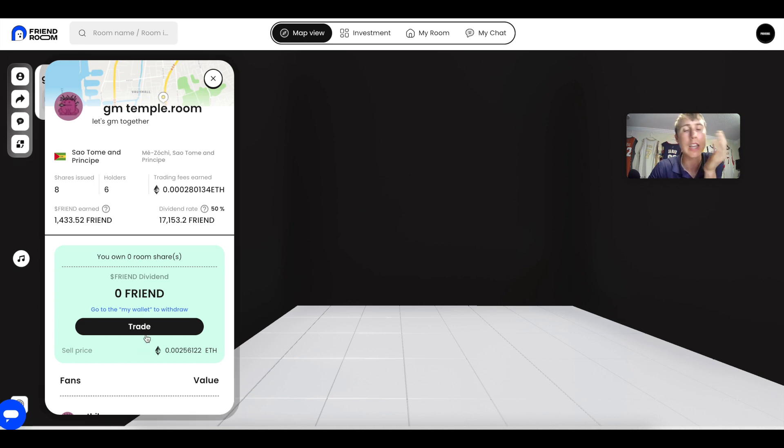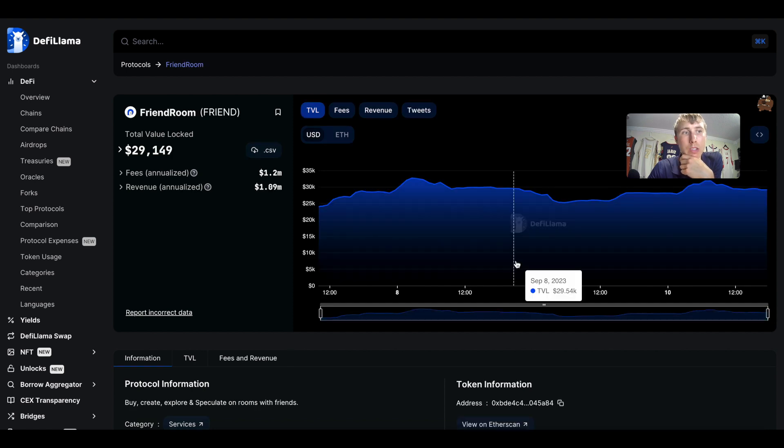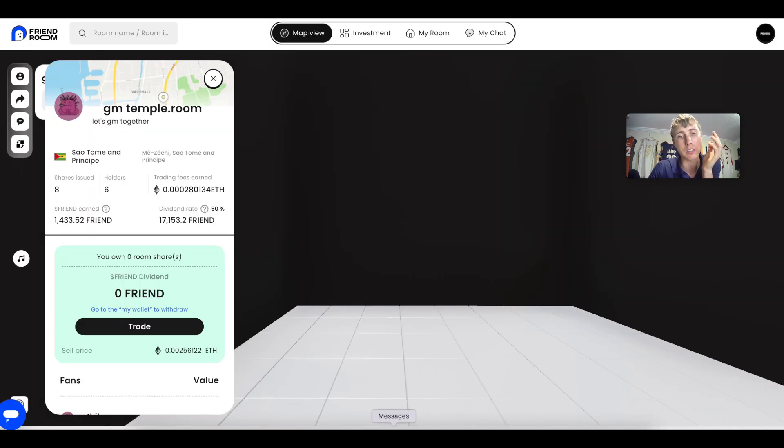This is on Ethereum network so factor in gas fees. Obviously if this game gets bigger, today's prices could be a steal. One of the biggest factors to consider: FriendTech has over $20 million in TVL whereas FriendRoom has around $29,000. This is a degen play — seriously high risk, high reward. With that caveat, let's talk about the risks.